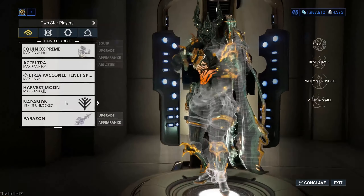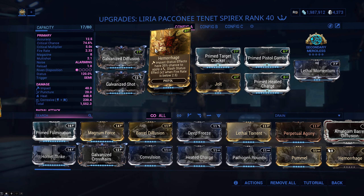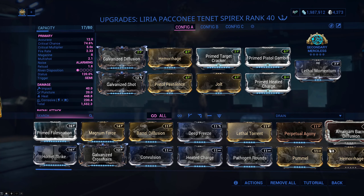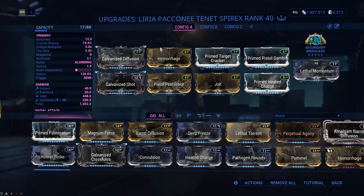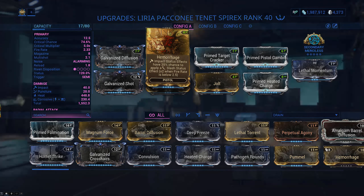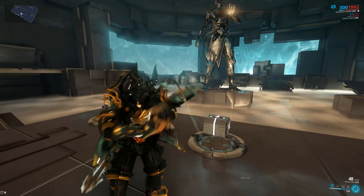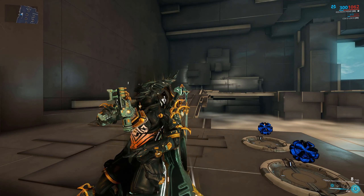Since it has guaranteed impact procs, Hemorrhage is absolutely mandatory - you need this mod to really bring out the potency of this weapon. Other than that, you can build it a couple of different ways, but you've got to get Hemorrhage in there. If you're gonna run the Tenet Spirex, go get that Hemorrhage mod. That's the build in a nutshell - if you think that's cool, go get it.